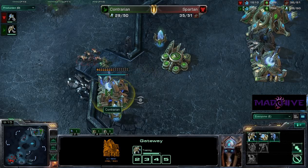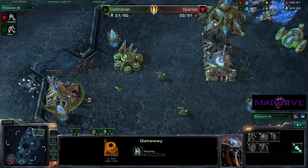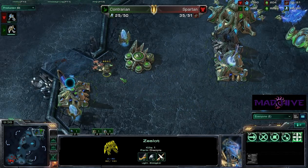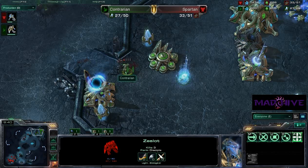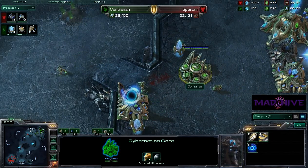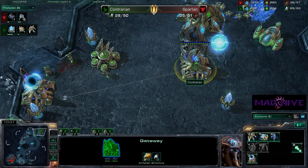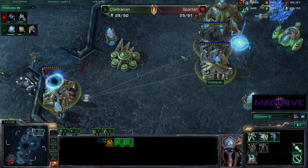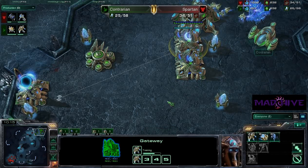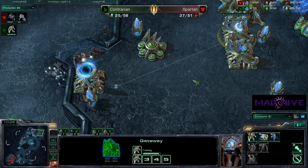Now you've got to get these into warp gates. They're producing units right now, but this gateway could go down. I don't think these zealots are going to be able to kill in time — he's going to kill off the zealots first. He's going to try to get into warp gates. I just don't know what's going to happen here, this is insane. Contrarian is slowly getting a foothold back on his base. He's finally getting his buildings powered again, got his warp gate technology finished, and he needs to turn that into a warp gate right now.